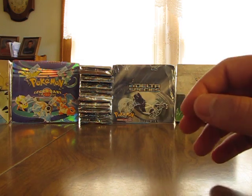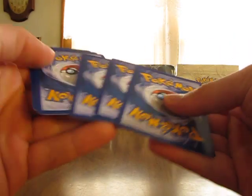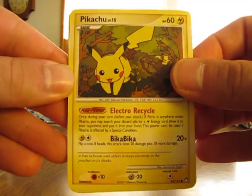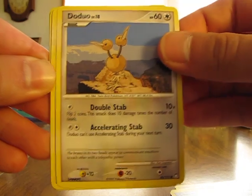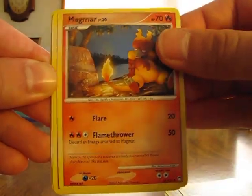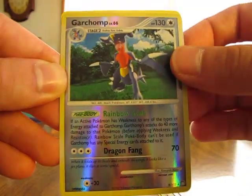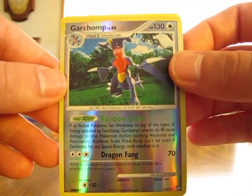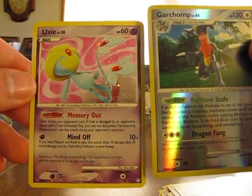Now we're on to Mysterious Treasures — pack opened pretty easy there, ripped right open on the side. We have Pikachu, Sandshrew, Seel, Doduo, Spinarak, Magmar, Girafarig, Quick Ball, Garchomp Reverse — I know that's a rare, normally a holographic card, that's a nice one. And a Uxie. Two nice rare cards in a row, that's really nice.